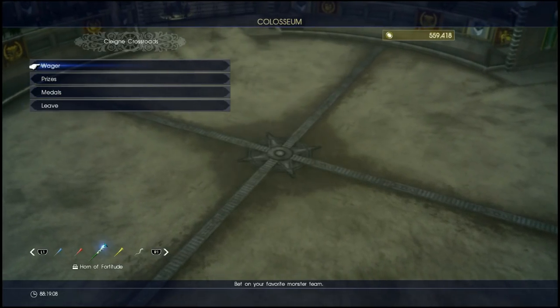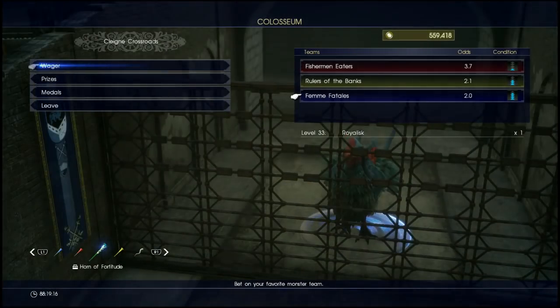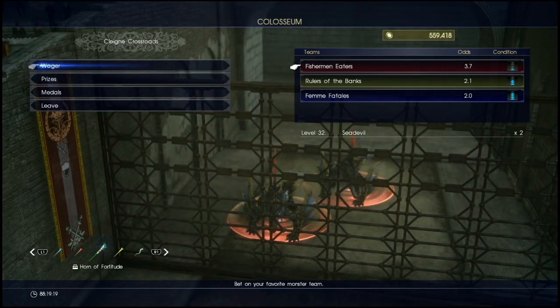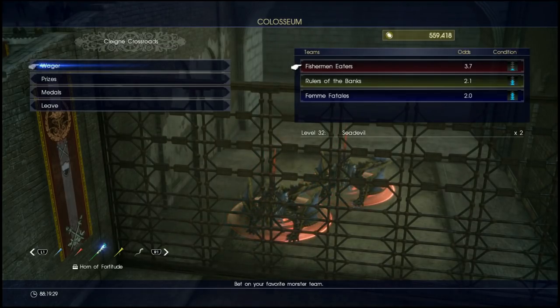To start off, go to Wager once you have your medals and you'll be presented with a screen showing two to four different groups of enemies. The main thing you're gonna look at is the odds. I highly recommend if you don't know about odds and how they work, go to Wikipedia or something along those lines and do a little catch-up, because it's a useful skill.